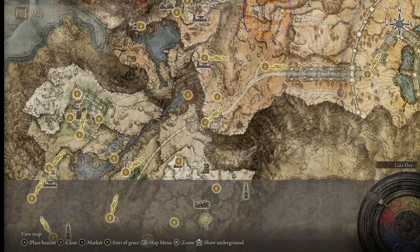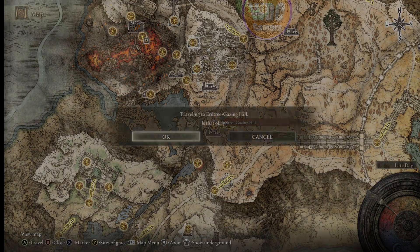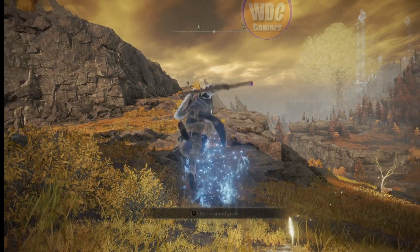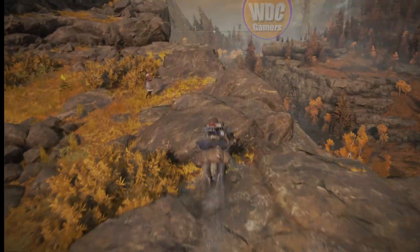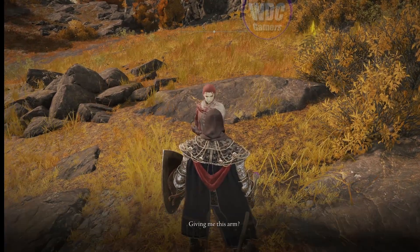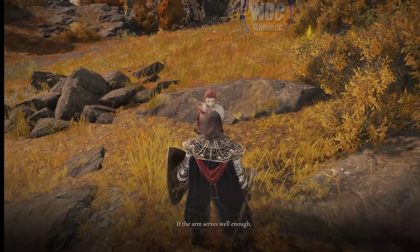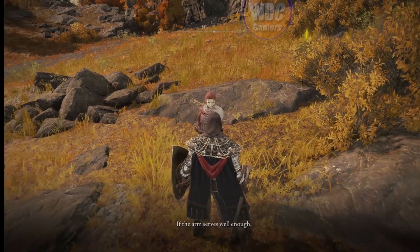We're heading now back to the Erdtree Gazing Hill grace. She should still be standing over there — we're going to go give her the prosthesis. Go through her dialogue and give her the prosthesis.